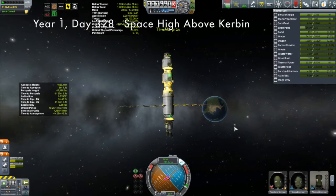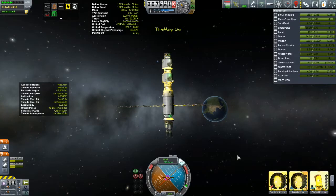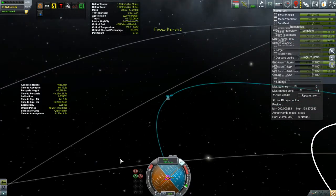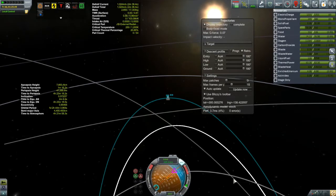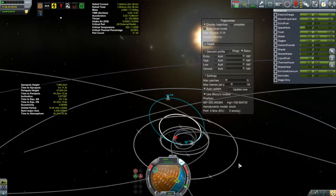Meanwhile, we are back with the Korion 2 out at apoapsis, setting up our second aerobraking pass. Something you might be noticing is that we are generating electricity with absolutely no solar power. The only thing I can figure is that this electricity is coming from the nuclear reactor built into the NERVA nuclear engines. That makes in some ways perfect sense, but if I go back to the VAB there's nothing specifically saying those NERVAs generate electricity other than that they have an alternator.